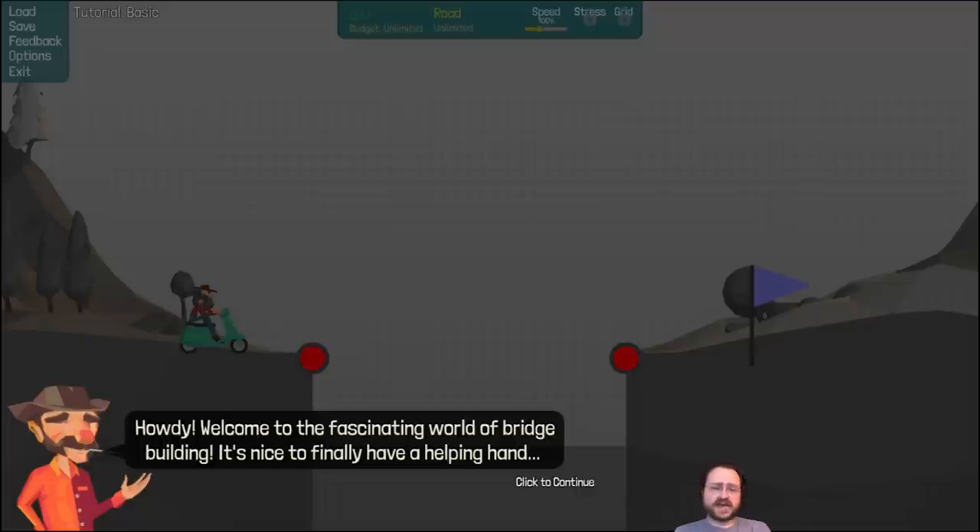Let's take a quick look at Poly Bridge. It's a game by a company called Dry Cactus. It's on Steam under early access, currently in beta 0.70b. It's seeing a lot of hype — people are posting screenshots, little videos, and animated gifs over on Reddit.